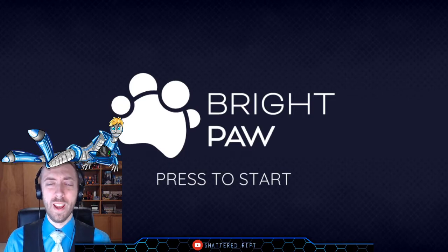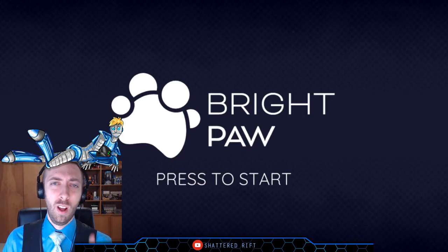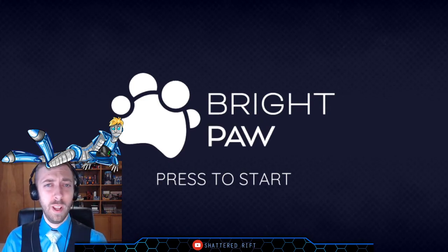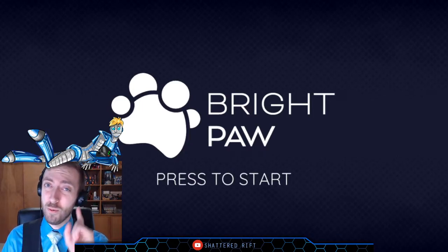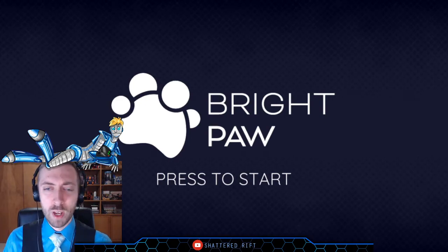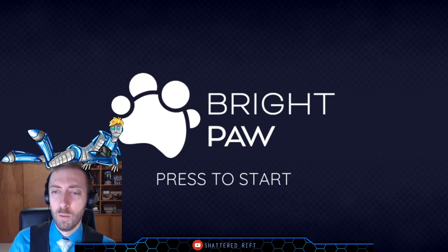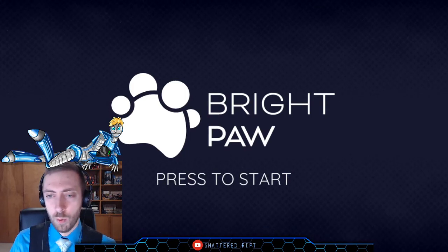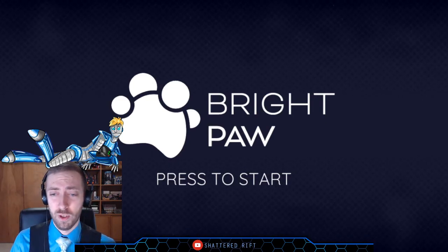Hello and welcome to Let's Try, a series where we try new and upcoming indie games. Have you ever wondered what your cat — or your pet — would do if something happened to you? Well, in tonight's game Brightpaw, we're going to find out. Brightpaw is a recent release by developer Radical Forge and publisher Rogue Games Inc. It was released yesterday, August 31st.